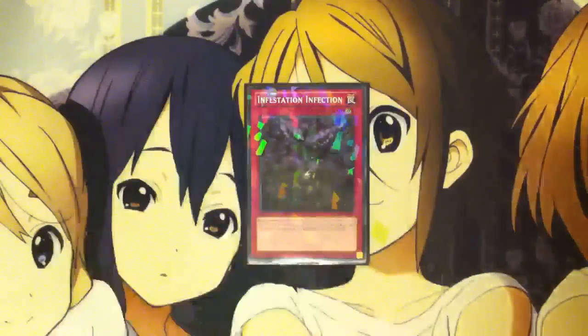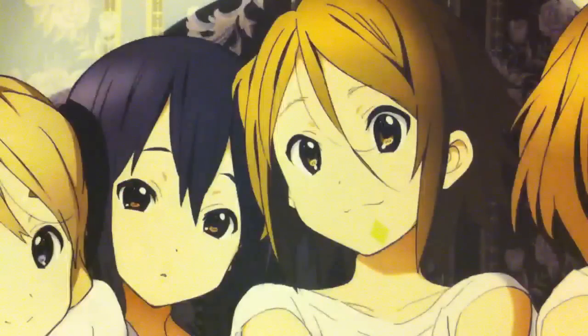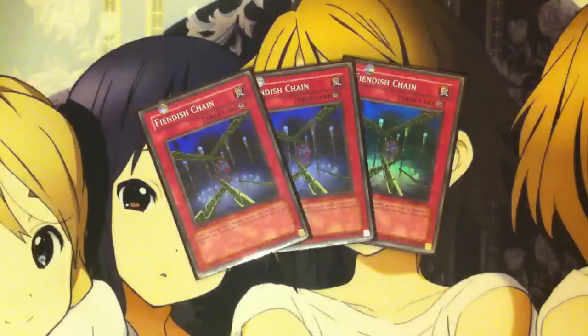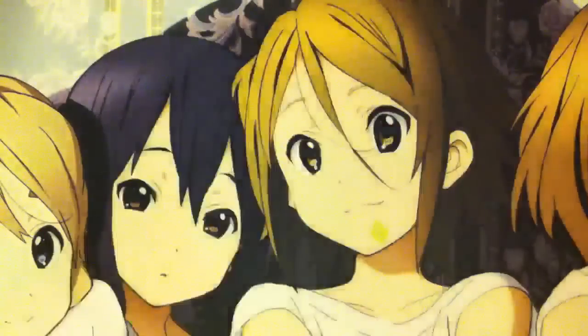Moving on to traps — I run 1 Infestation Infection. This card can be searched out with Ophion, and it's really good because once per turn you can shuffle 1 Evil Swarm monster from your hand or face-up on your field into your deck to add 1 from your deck to your hand. So this really lets you play out whatever plays you want and get the Evil Swarm you need — whether it be Caster or Kirkyon, depending on the situation. With a lot of the back row cards hit, I'm now running 3 Fiendish Chain. With Heavy Storm gone, Fiendish Chain really helps — you can play these, negate your opponent's monster effects, and not worry about Heavy Storm when you set big back row.